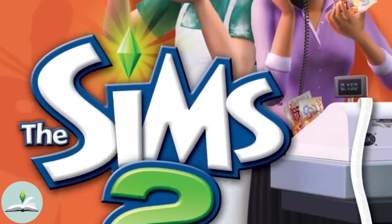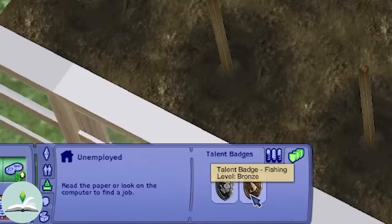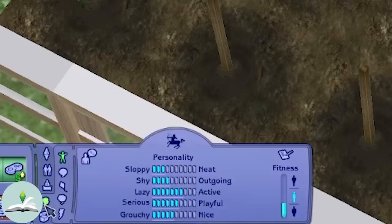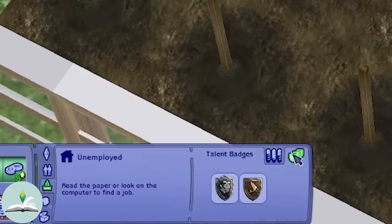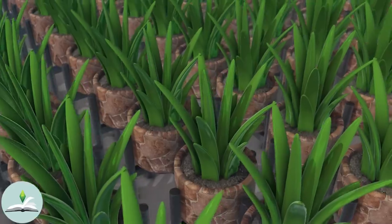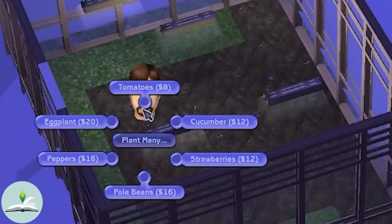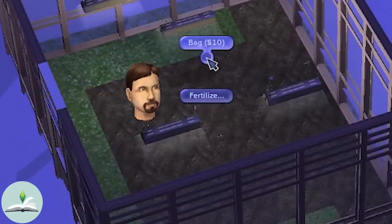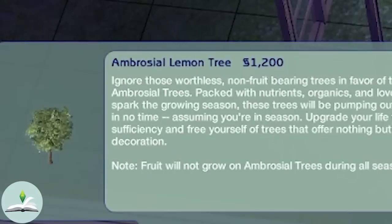The pack Open for Business introduced talent badges. This came before Seasons by one year and allowed Sims to acquire a talent badge, which measured experience in a particular profitable skill such as flower arrangement and toy making. When Seasons was released, two more talent badges were added — gardening and fishing — allowing your Sim to earn a bronze, silver, or gold talent badge depending on the amount of time spent honing either skill. New plants were also introduced: your Sim can plant tomatoes, cucumber, strawberries, pole beans, peppers, and eggplants. They can also purchase orchard trees which yield apples, oranges, and lemons, but they are quite costly at 1,200 Simoleons each.